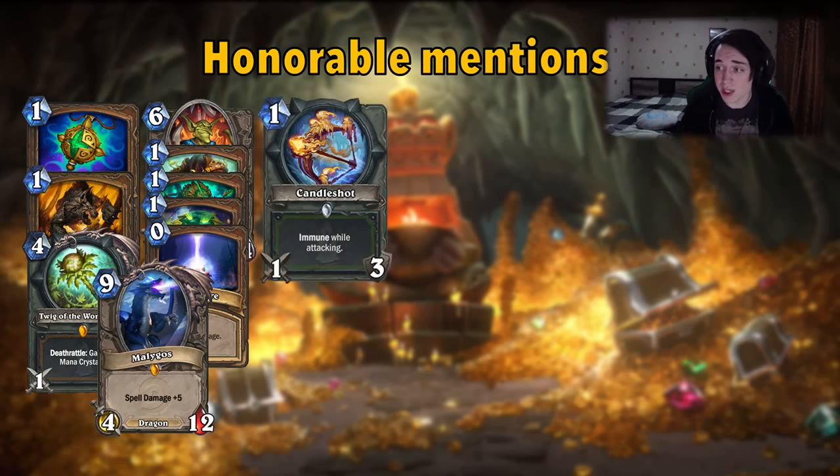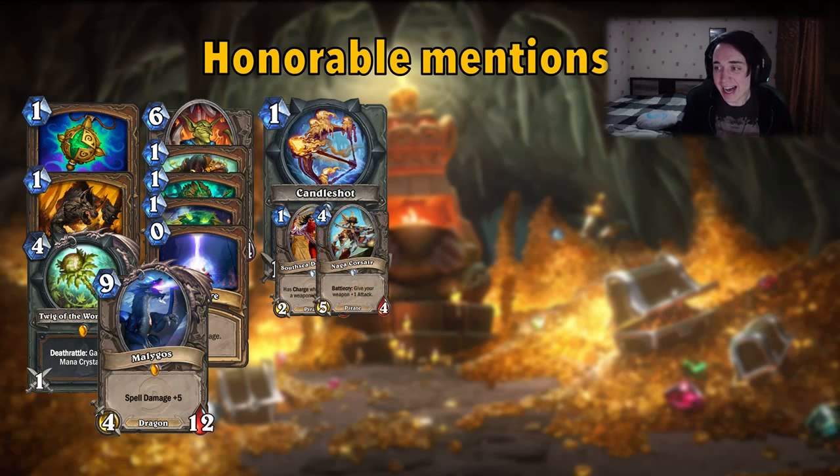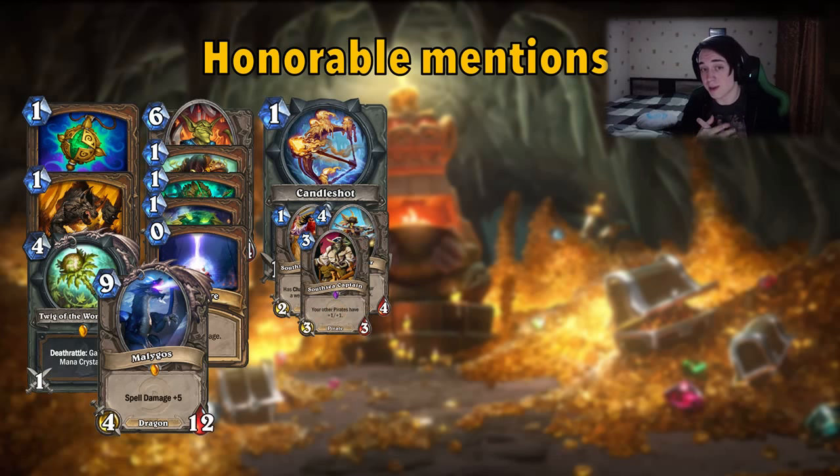The Candleshot is worth mentioning — Hunter got a very early weapon for the first time in a while. The last one was Glaivezooka, the 2-attack weapon for 2 mana that buffs a minion. Candleshot is weaker, but it's a turn 1 weapon that opens a really interesting new option for Hunter that wasn't there before — they can finally play Pirates. You can use Deckhands, Naga Corsairs, South Sea Captains. Before there was only a 3-mana weapon which is too slow for an aggressive deck. With Candleshot you can't protect much since it's only 1 damage, but you're immune, so you can ping high-attack minions. I think Pirate Hunter will at least be tried, even if it's not great against all those Taunts and Voidlords.